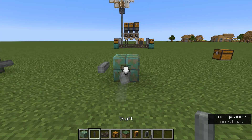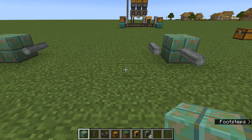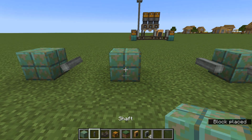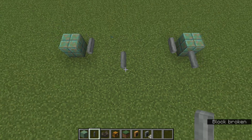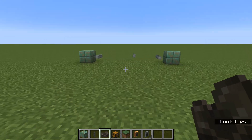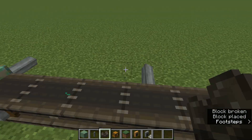Pop a shaft just up against that building block, then skip three blocks — one, two, three — and in the next block over, going one back, place another building block so you can put a shaft just there. You should end up with this sort of arrangement when viewed from the front. From here we can then come down and fill in these little shafts with our belts.